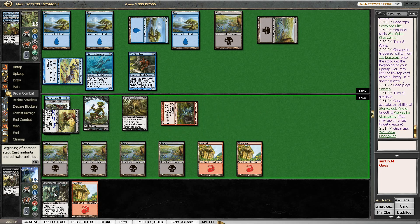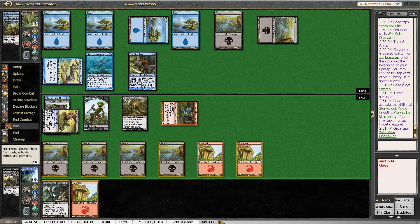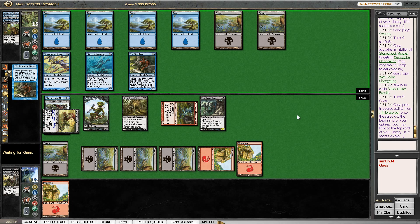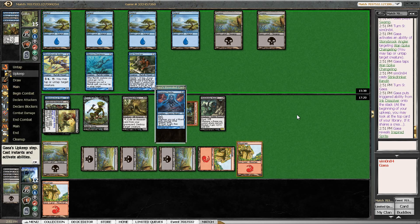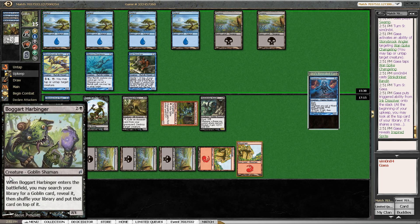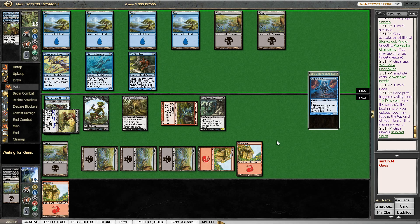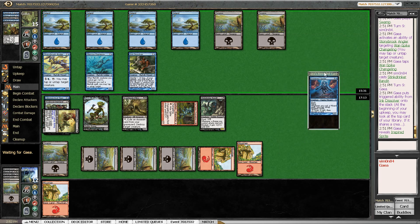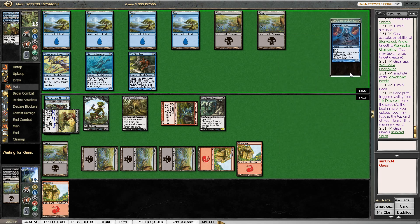This happens and I just play Stinkdrinker Bandit. I'm clearly never attacking here. I'm not even sure if milling me is something that my opponent would want to do. Looks like yes, that's something he wants to do. Because I could hit Assassins or Changelings for my Scarblade Elite. So Inspired Sprite is a problem — or will be a problem in the long run. It's gonna either attack me, which I think I can deal with, but it could also just start drawing my opponent into so much good stuff.